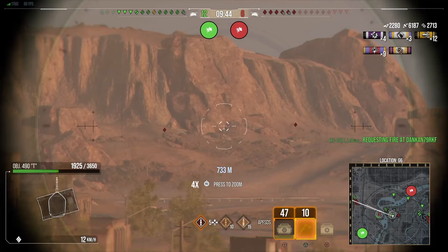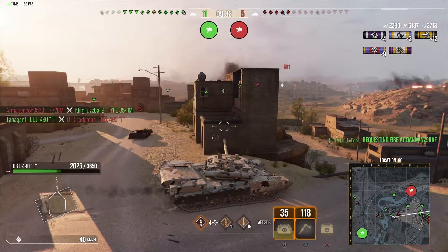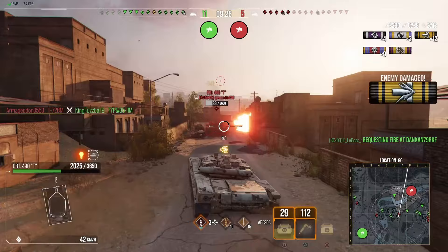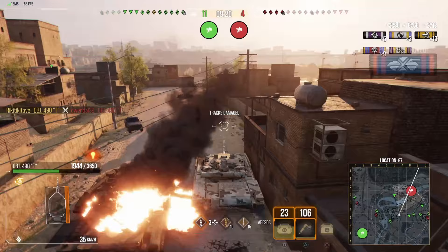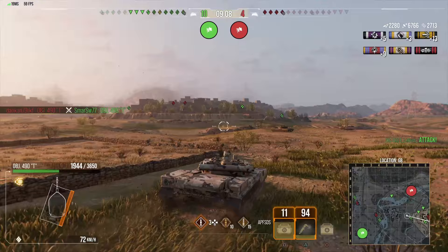It doesn't sound like a lot, but when you put all of these slight differences together — where one tank has a slight advantage in almost every area — you're going to want to take the PS Cells over the 490. But that's only true if you can spare the extra 11,000 gold. 11,000 gold is not cheap right now, and it is not a small amount of money, so just keep that in mind.